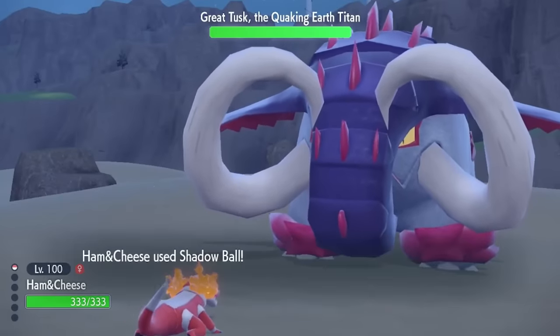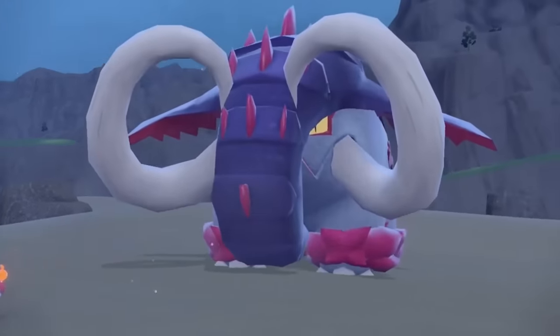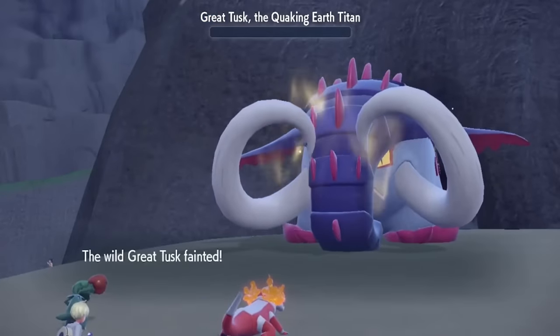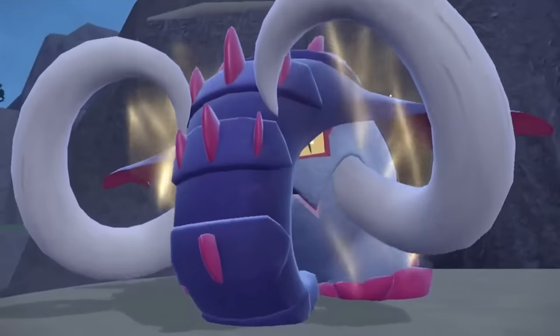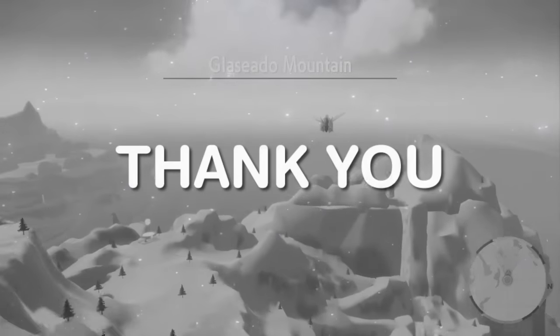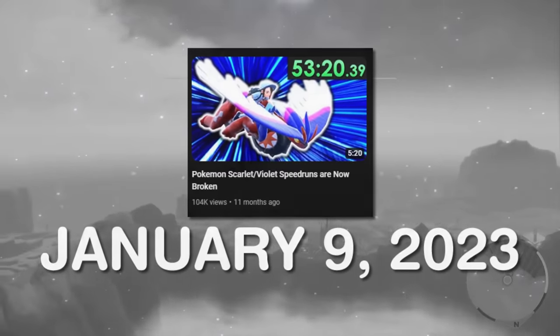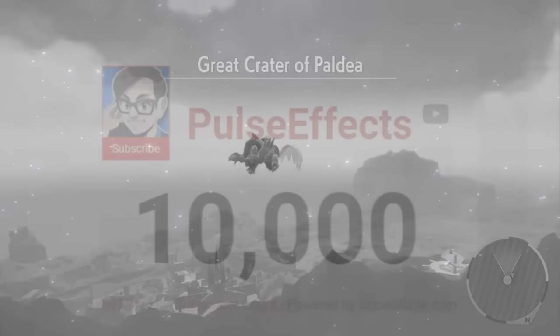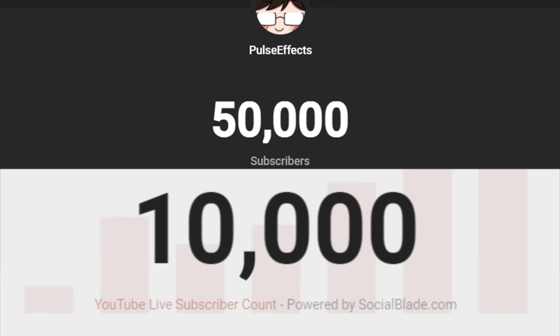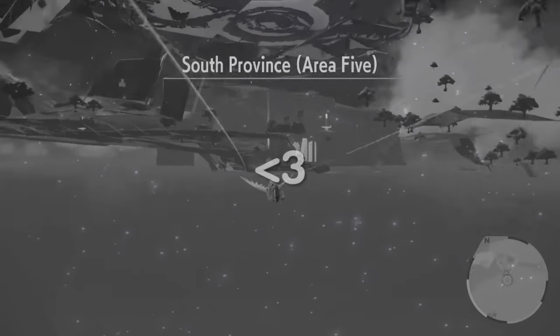Now that we're here, the next glitch is upon us. We'll just need to defeat the Great Tusk normally, since there isn't a great way to skip this fight — which isn't really a problem for our now level 100 starter Pokemon. This unlocks the most broken power-up thanks to the Superglide glitch. But before we talk about this glitch, I just wanted to say thank you — covering the Superglide glitch when it first came out in January 2023 is what took my channel from 10,000 subscribers all the way to 50,000 in less than a year, and this changed my life so much.